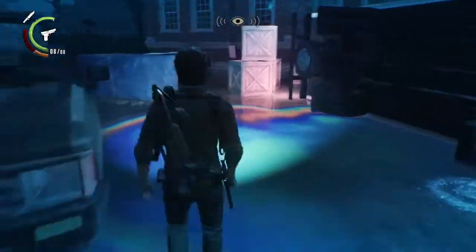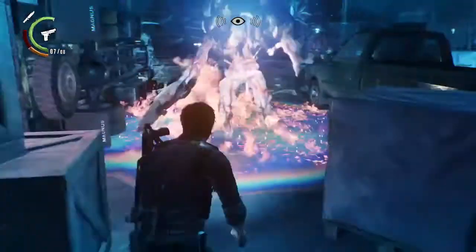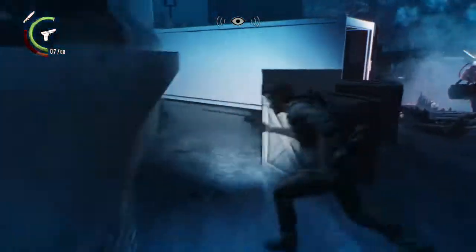Try and draw an attack from her, then let your stamina start to recharge as she rushes you, and shoot the gas. Light her on fire.